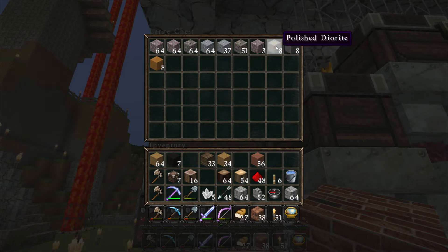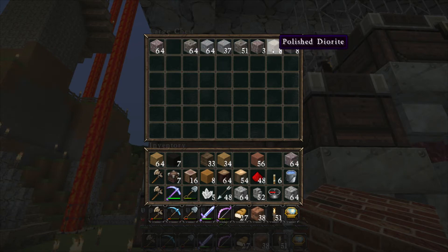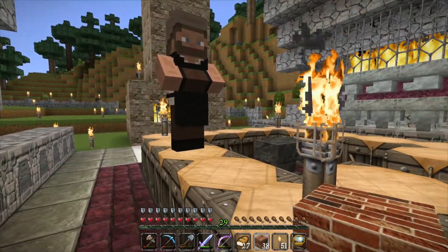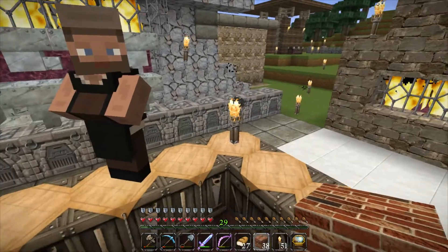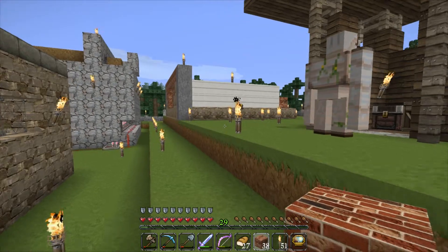I think this polished andesite is the one I like for that — or maybe the diorite. I have the granite. Okay, I'm gonna try this granite. I think I like more the diorite. All right, I have quite a few pieces of that. Oh, finally — you were working here! I need you to make some tools — I'm building all this space, please help me on that. Get to work. Oh yes — that was a yes, I guess.